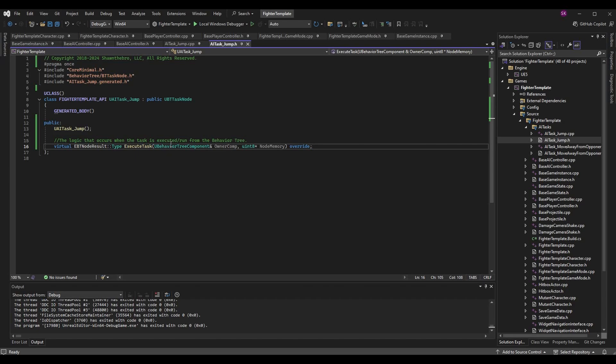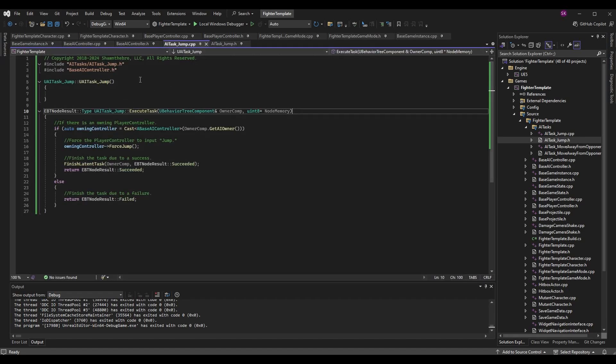Since this is an override, we have to set it up exactly how the parent function has it. We use: virtual EBTNodeResult, which stands for enum behavior tree node result colon colon type — that's the return value. The function name is ExecuteTask; the parameters are a UBehaviorTreeComponent reference (the owner component, typically the AI controller running the behavior tree) and a uint8 pointer NodeMemory. Virtual and override allow us to handle our own logic. We'll also need to include BehaviorTree/BTTaskNode.h.